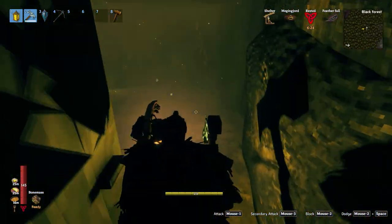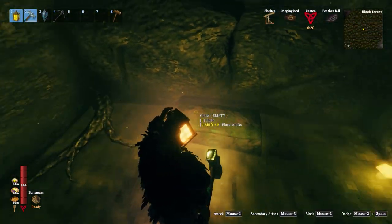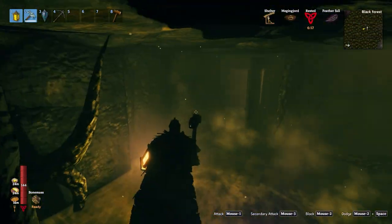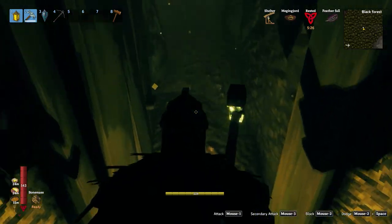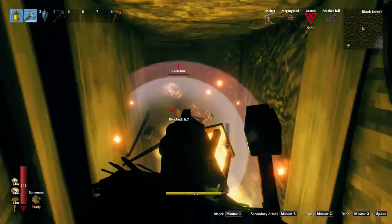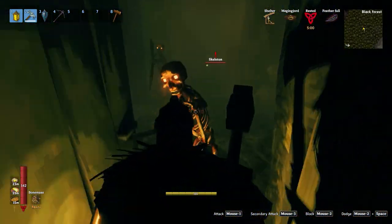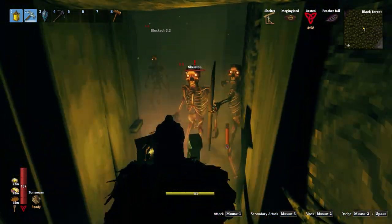We've got our first one-star skeleton. Frosty handles it just fine - what'd we expect? It's an overpowered hammer. I mostly brought it because I kind of know what to expect, but I also kind of don't know what to expect when it comes to these mini-bosses. I'm gonna skip around a little bit, because not every single one of these corners was eventful. I turn this corner, open this door, and we found some skeletons.